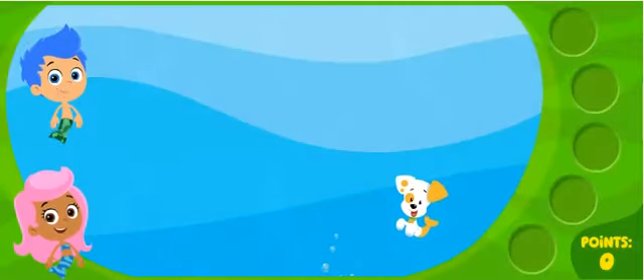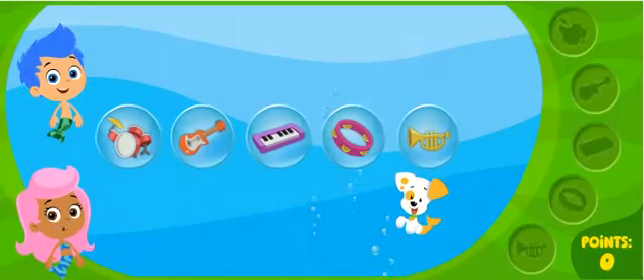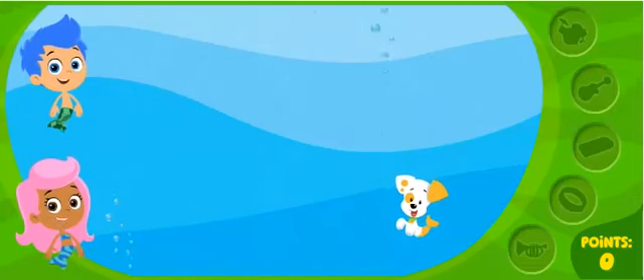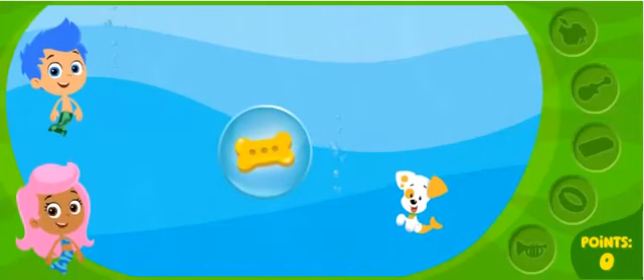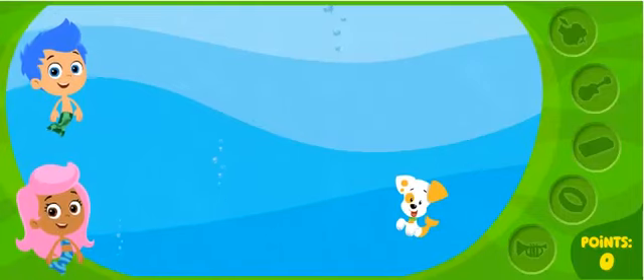What are we looking for first, Molly? The first round is all about stuff you'd find in a music store. Get ready! Click on the bubbles with things you'd find in a music store, and watch for bonus bubbles — bubbles with bones in them. Bubble Puppy loves to find bonus bubbles. Ready? Go!